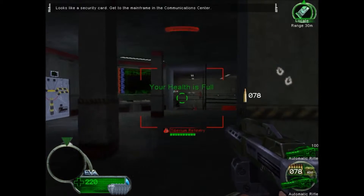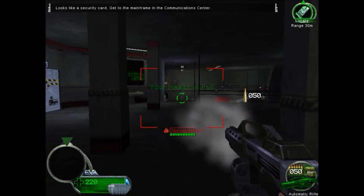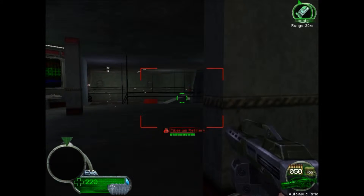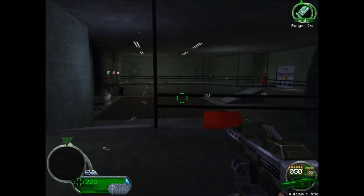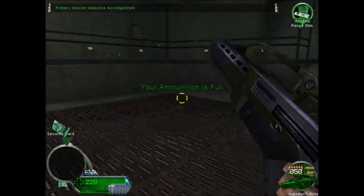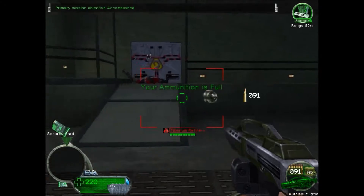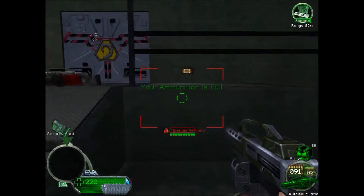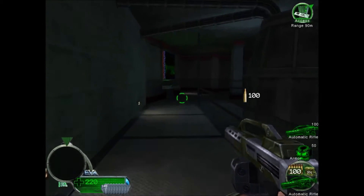Looks like a security card. Get to the mainframe in the communications center. This door requires level 2 security clearance.